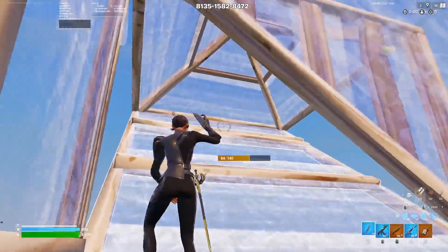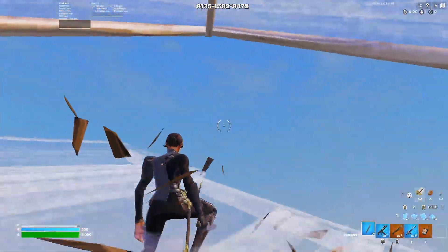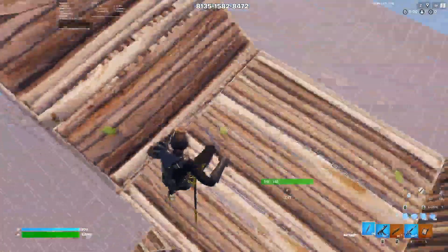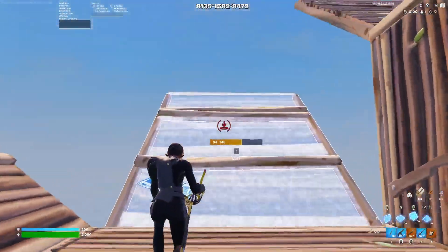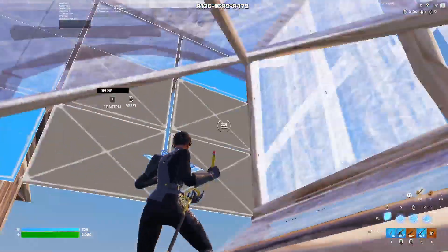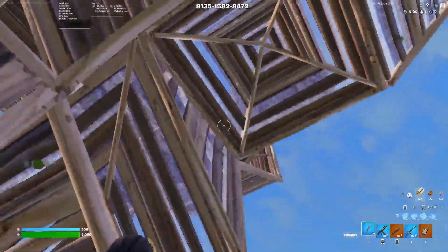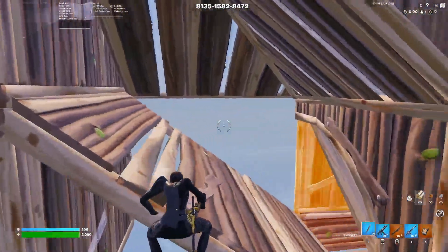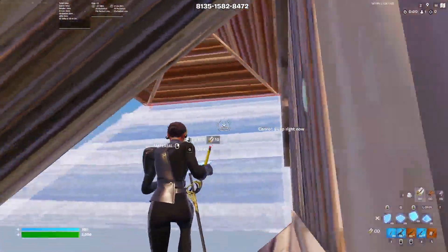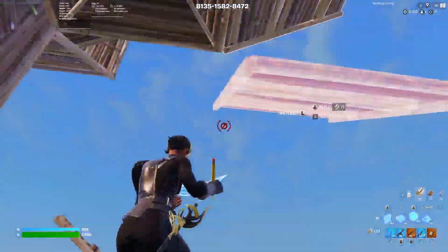If you don't place the walls fast enough when you edit, your whole ramp is gonna fall and you're just gonna fall down and probably die from fall damage. You can also do this retake to your left. If you keep doing it, sometimes it's very hard to place the little ramp — if you jump too early you can't place the ramp.